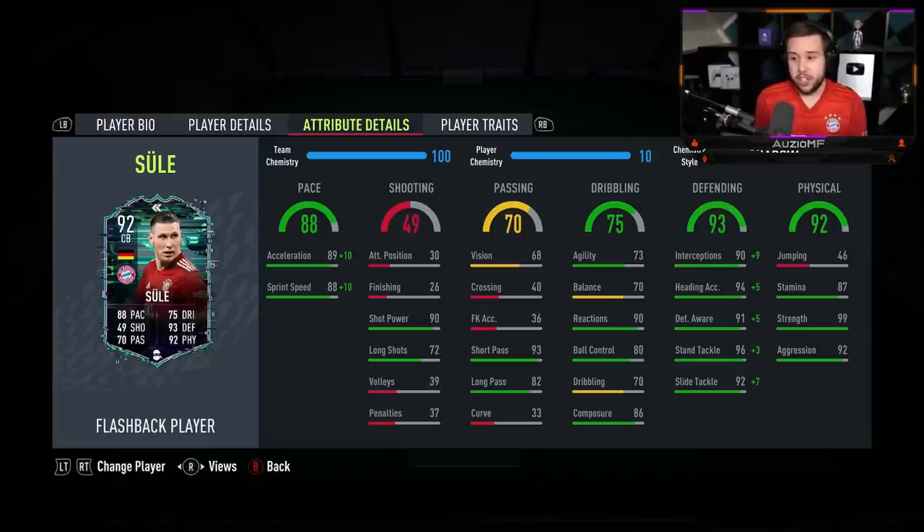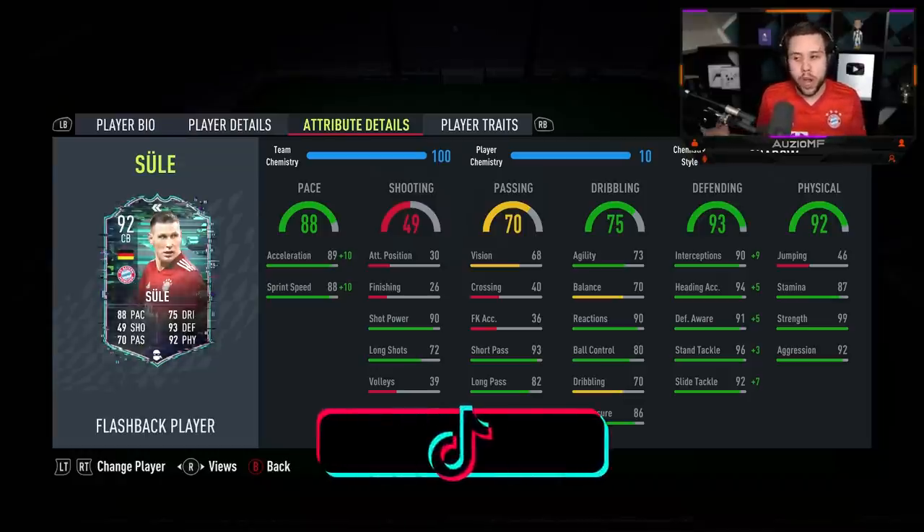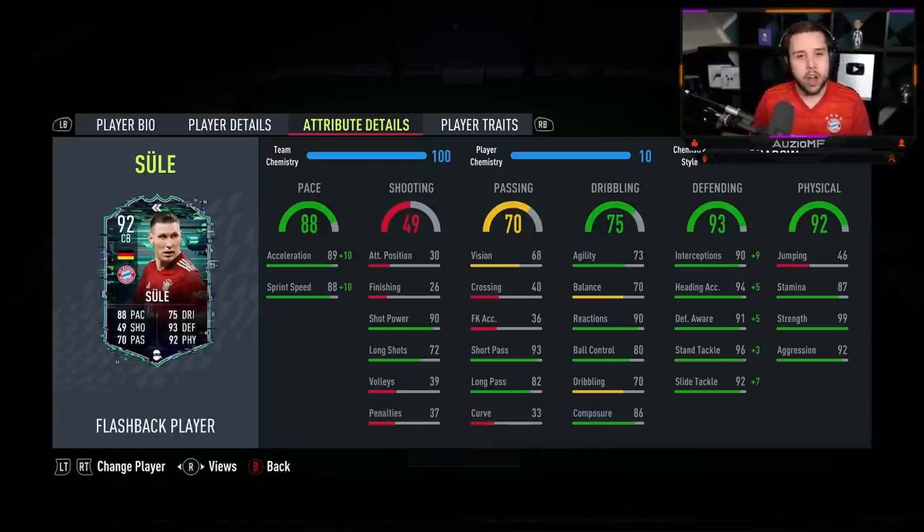The defending — just look at it. Only one stat is at 99 and it's the defensive awareness being at 96. I'm expecting him to be a defensive beast. And the physicals as well — 87 stamina, unreal. 99 strength, unreal. 92 aggression, unreal.